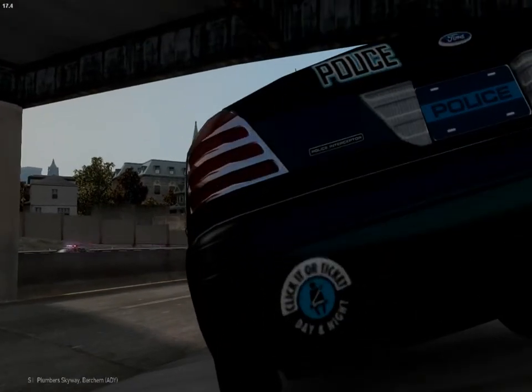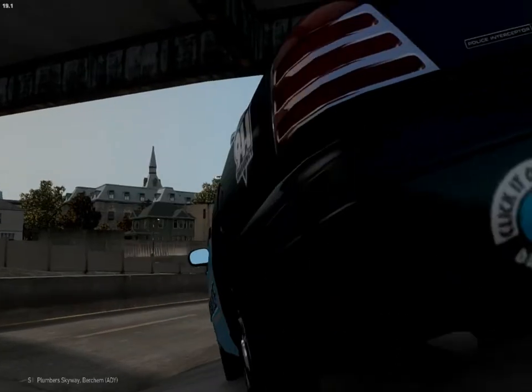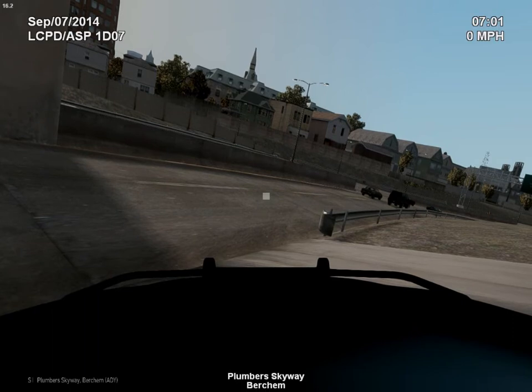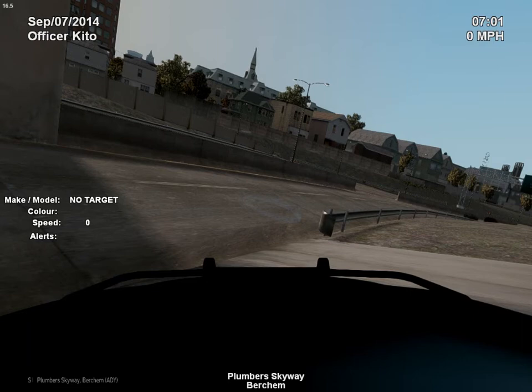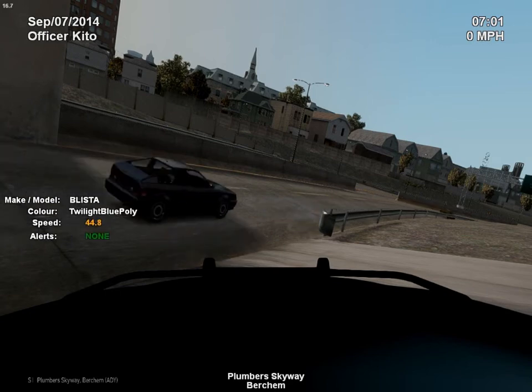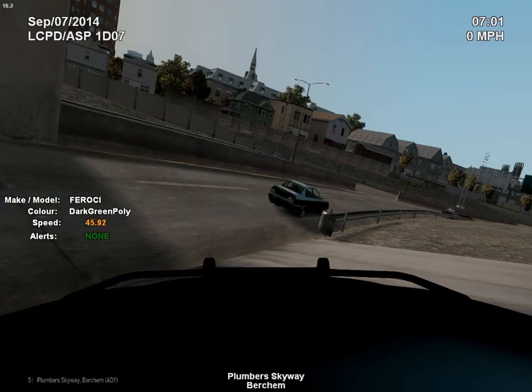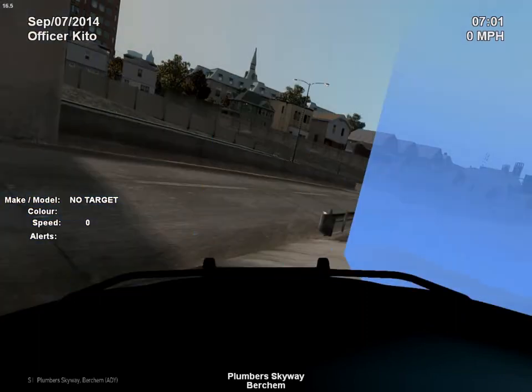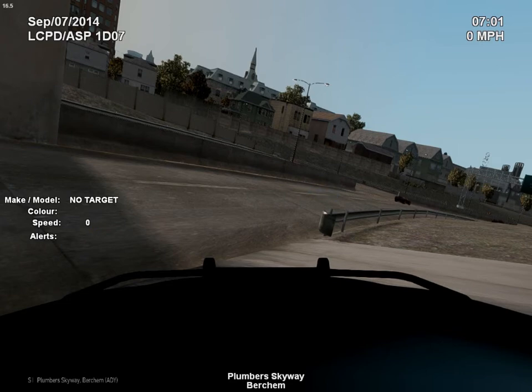I literally clicked the bumper sticker there. So let's switch the view, get out the dash cam, enable the script. Now I can set it right — let's move it up here and hide it. Then we can see: 55, 56 — okay, they're all pretty quick there but not breaking the speed limit hard.